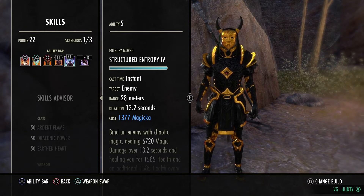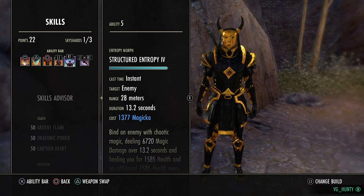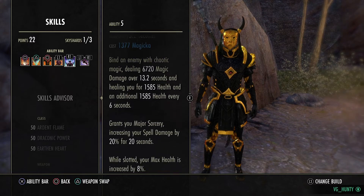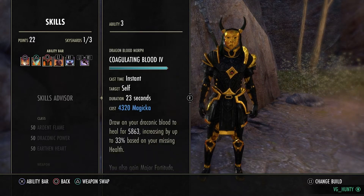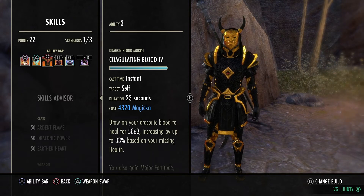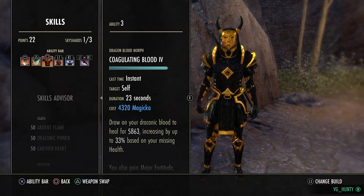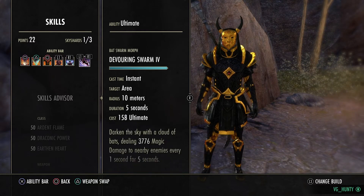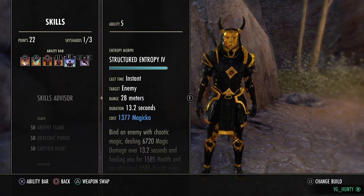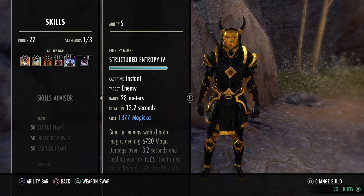On the back bar we're running Structured Entropy. We run this because it gives us extra health, and Coagulating Blood scales off missing health — the bigger the health pool, the more missing health we get, and therefore we get a bigger heal from Coagulating Blood. It's also our spell power buff, so you want to light attack weave this on the back bar before you go into combat.